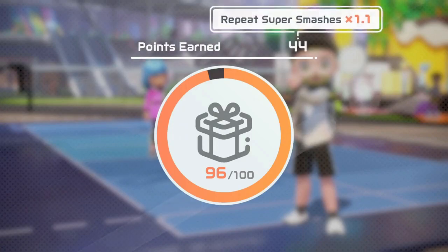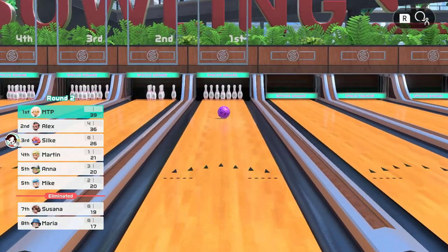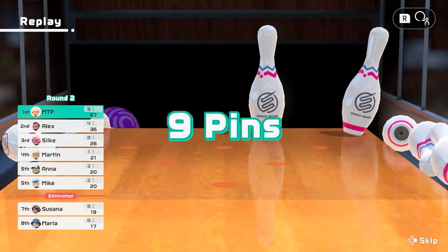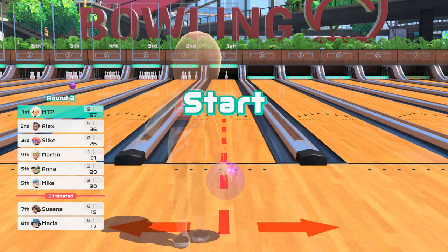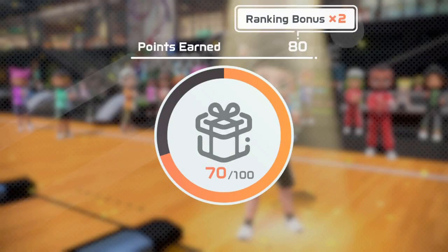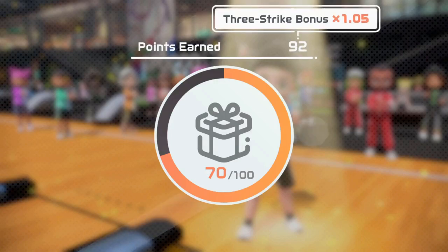Multipliers based on conditions come in to get those points up. Multipliers go in a certain order and each one multiplies the current value. In this bowling example, I came first in survival bowling and got strikes or spares for every round. We start with the standard play bonus, then the ranking bonus. This multiplies it by 2, so we get 80 points. Then because I got a strike, I got a 1.1 times multiplier going up to 88 points. Then we get a 1.05 multiplier for getting 3 strikes in the same game. This tells us that you don't just get the highest bonus — if you hit that condition, it counts. You get both the multiplier for 1 strike and for 3.